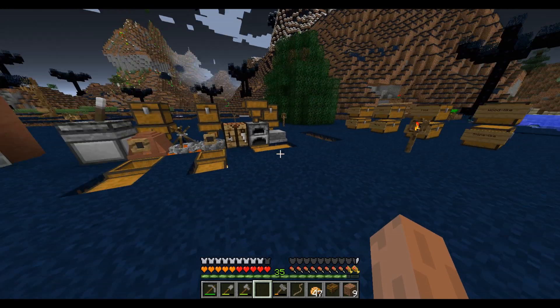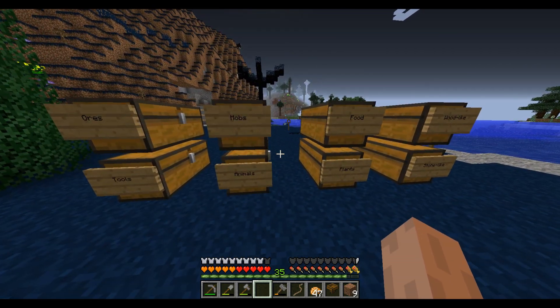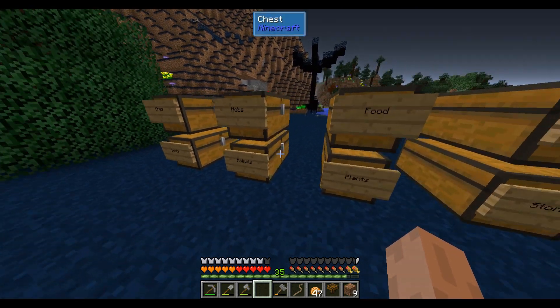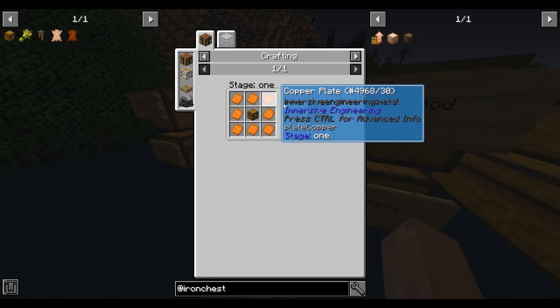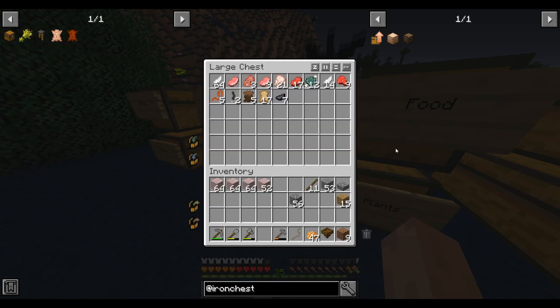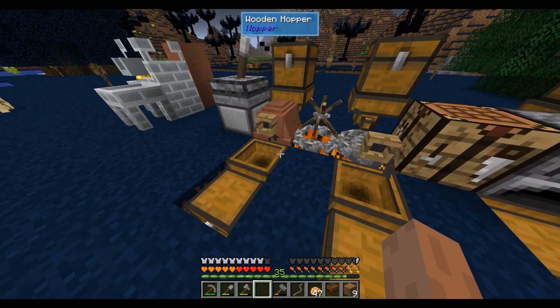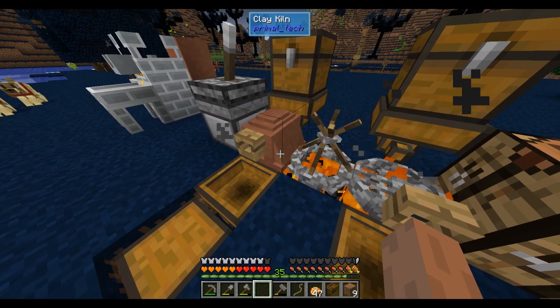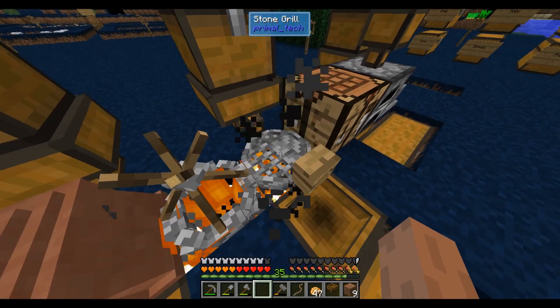I've done a little bit of cleaning up around the base in the meantime. I organized our carts into a number of double chests. We'll pretty soon be upgrading these into copper chests, but that requires copper, which we don't quite have yet. But we'll be getting that soon. I also added some very basic automation to our clay kiln and fire pit — or stone grill.